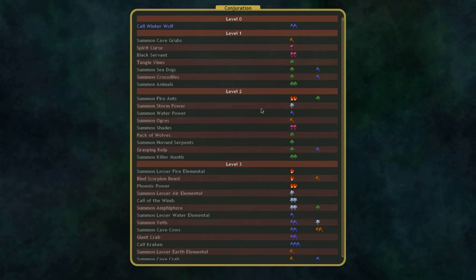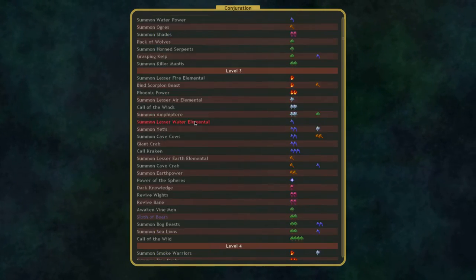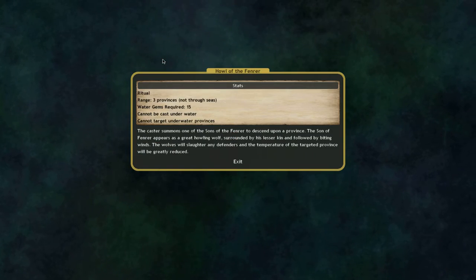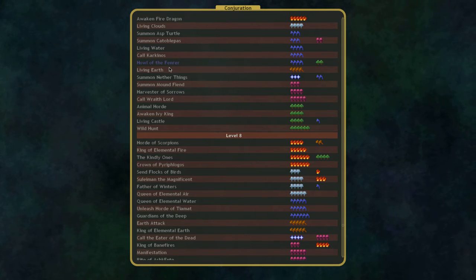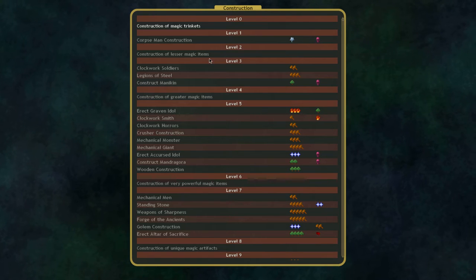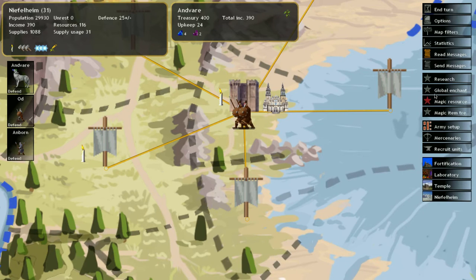I'm going to start setting up research. Down Conjuration there are a couple of things I'd like to get - these are the new spells shown in blue that are unique to the faction, and they are new for this one so I haven't seen them. We're going to do construction, which allows us to create magical items basically. And eventually we'll start turning into some of the other things. But for now that'll do.